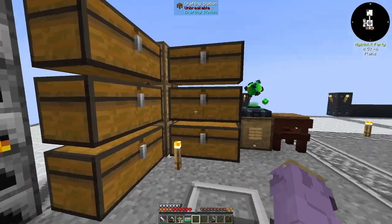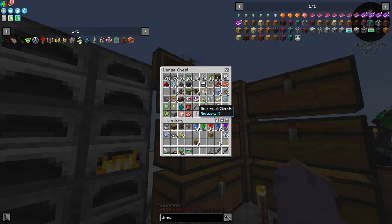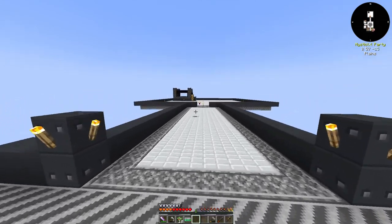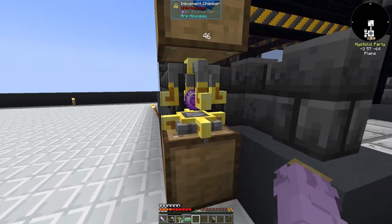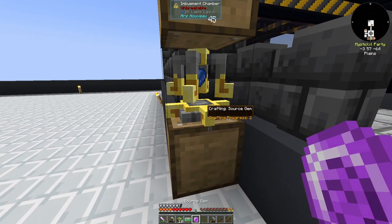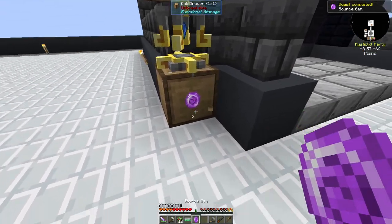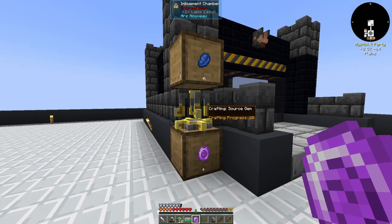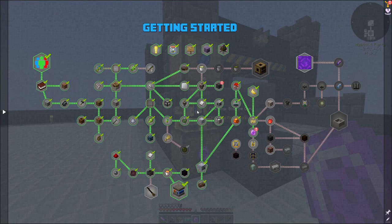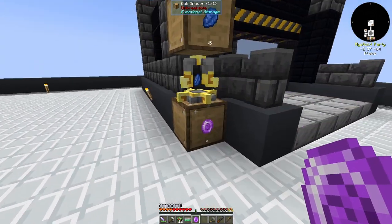I highly recommend you go ahead and do that. We'll grab ourselves a bunch more lapis and fill that guy up — that will make source gems for a long, long time. Our first source gem is actually done now. We'll grab it out, stick it inside the barrel, and now this is locked to source gems, that's locked to lapis, and this guy will make 46 more source gems automatically without any intervention.